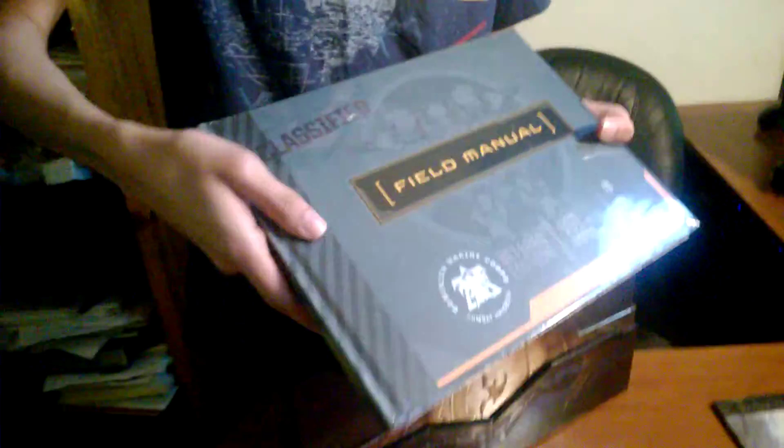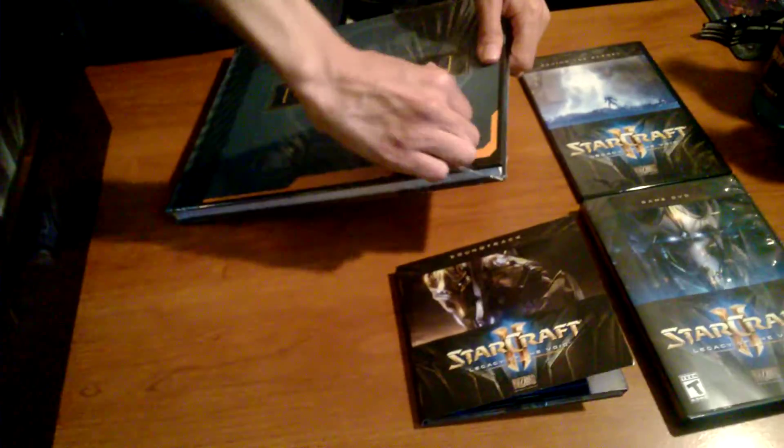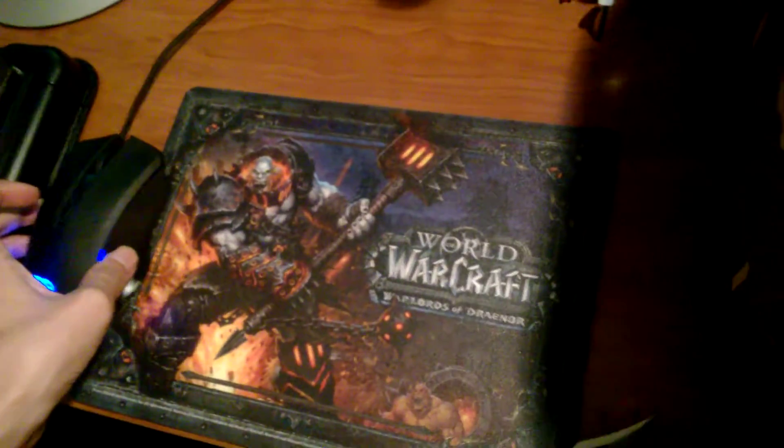That's the beast - that's where all the weight comes from. Field manual. That's just the empty box right? Yeah, there's nothing else in there. This is the one - the field manual is really big, I was expecting something small. Actually what I wanted was a mouse pad. We could use a mouse pad - it's like those Warlords of Draenor mouse pads.